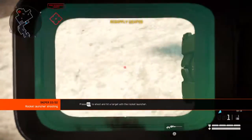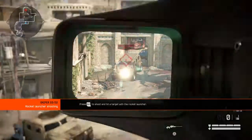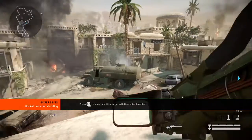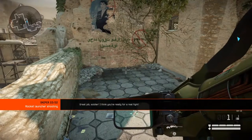In some missions you can use a rocket launcher. The rocket launcher is the only way to take down vehicles. Hit a target with the rocket launcher. Great job, soldier — I think you're ready for a real fight.